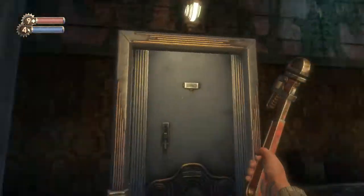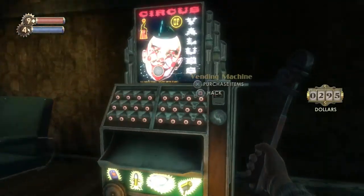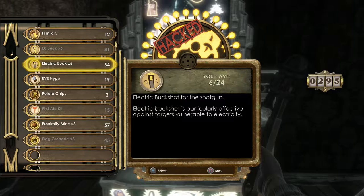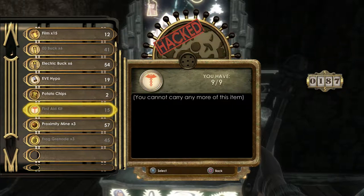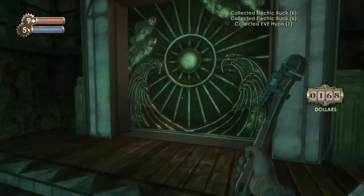There was another camera up there containing 12 more film. We also have another vending machine we can hack. More electric bucks inside — I thought I bought 12 already, but never mind. Maybe one more EVE hypo — yeah, we've spent enough money already.